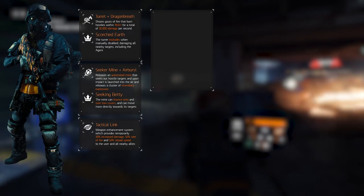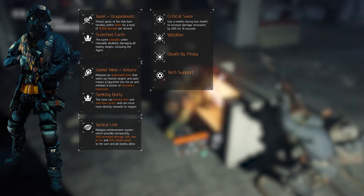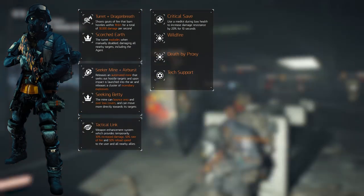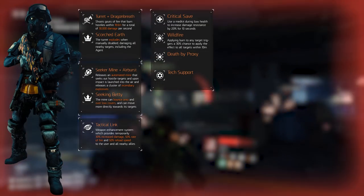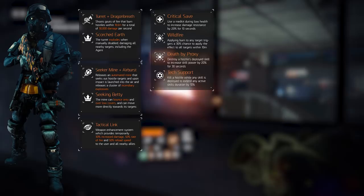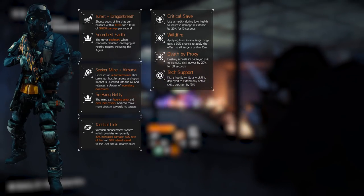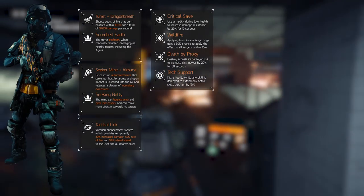That brings us to the talents. These can increase the build more than one would think. We're selecting Critical Save, Wildfire, Death by Proxy, and Tech Support. Critical Save decreases incoming damage by 20% for 10 seconds when using a medkit while at low health. Wildfire triggers a 30% chance to apply the burn effect to targets within 10 meters when we burn a target — perfect for this build. Death by Proxy increases our skill power by 20% for 30 seconds when killing a hostile. And Tech Support extends the duration of any skill by 10% if we get a kill while it's active — so you put your turret down, get a kill, and it's 10% more duration. These talents revolve heavily on skill power and in turn increase our efficiency a lot.